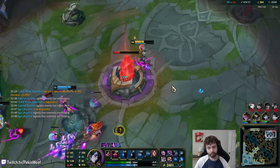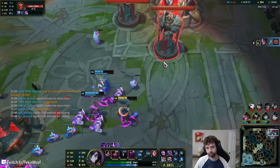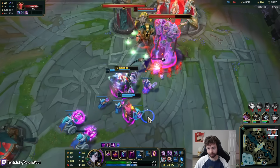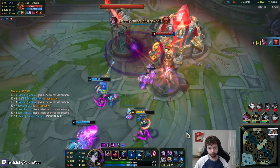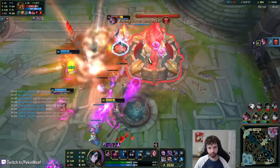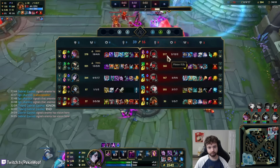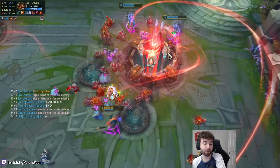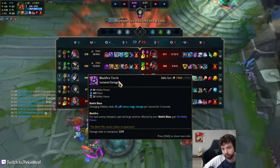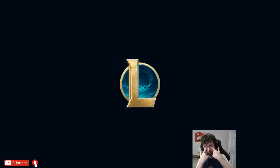So yeah, that was a 4v5 Hwei game. Hopefully you guys enjoyed us trying to come back — it took a long time, but thankfully because Yorick got destroyed or permacamped, we were able to manage. I'm curious what the damage is going to look like — I had way less gold than Aurora, but way more damage? It just feels so high every single game; he does so much damage.